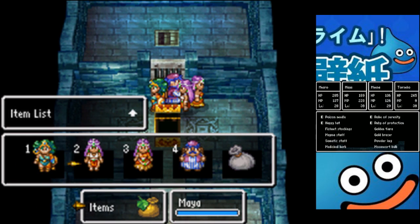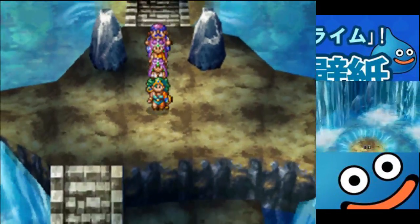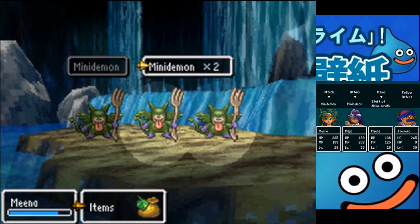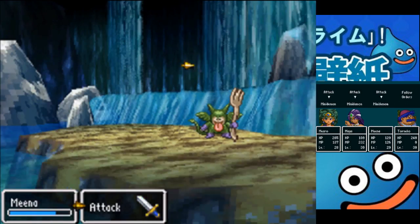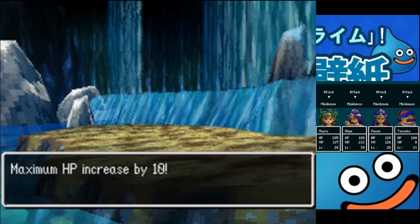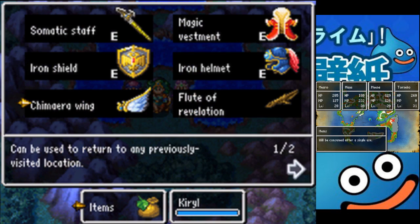I'm pretty sure I have the final key — actually no, it's on one of my other characters. So if they're in the wagon you don't get access to the key. No worries, we'll solve that problem in short order. Kiro has it, okay.